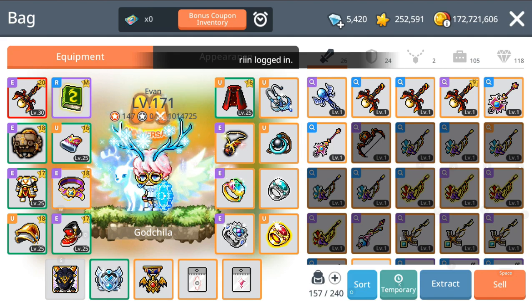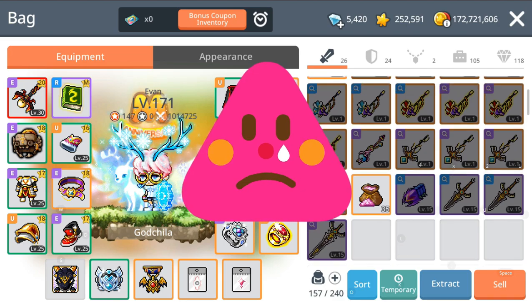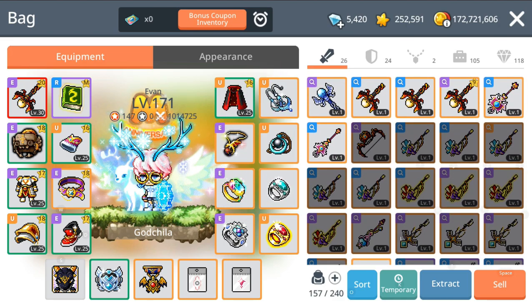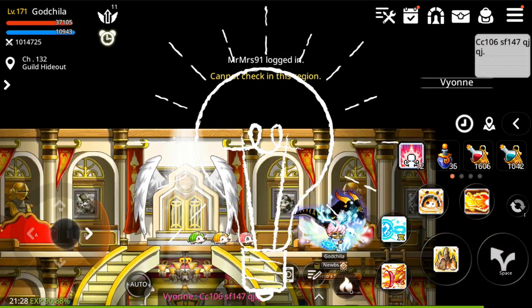A total cost of 44 max level epic weapons. Guys, in your MapleStory Mobile journey since last year until now, if you ever fused an emblem weapon, please leave your comments below. If you have any tips, please leave your comments below.